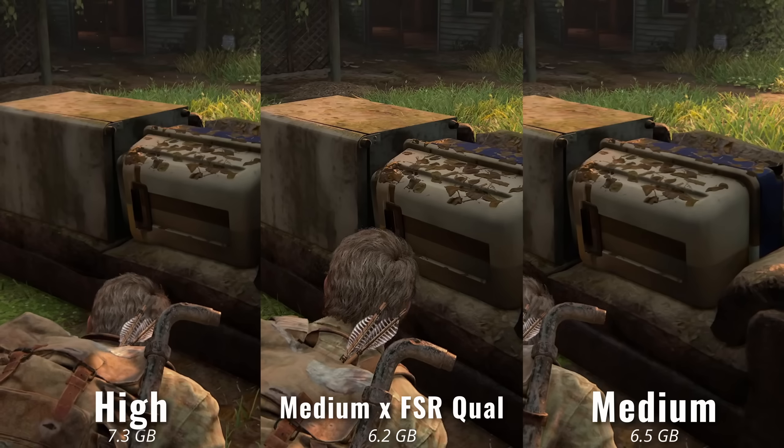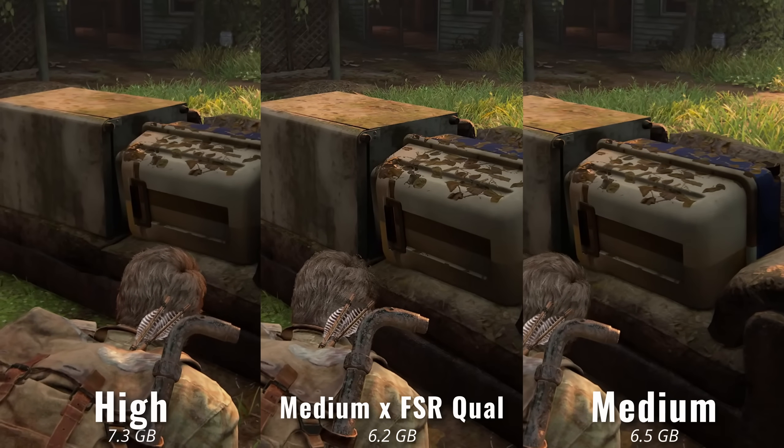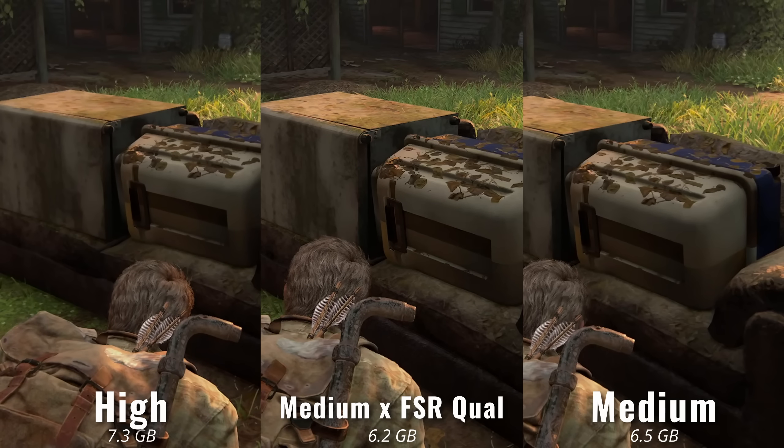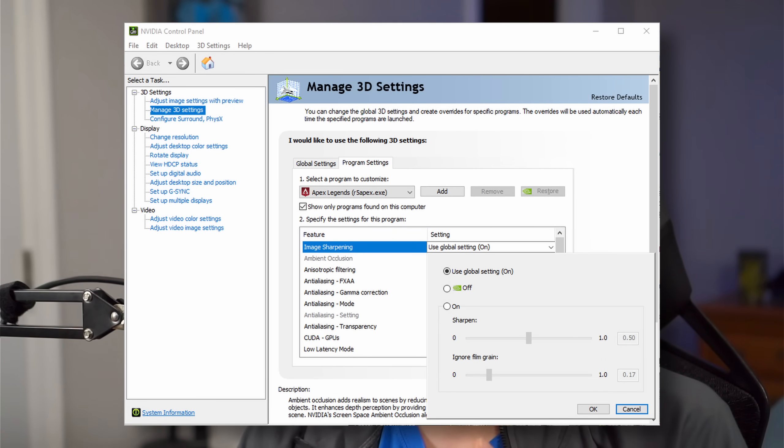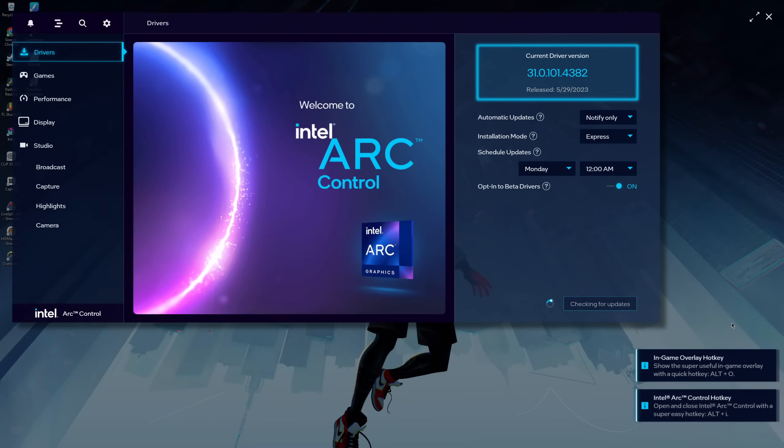If you show the FSR footage that's sharpened compared to native textures on higher ultra settings side by side, there isn't that much of a difference — not enough that I'd be throwing a fit. Obviously native textures at their highest resolution will look the best, but a lot of people would be impressed with just a little sharpening in their games. That's why all the graphics card makers — NVIDIA, AMD, and Intel — all have some sort of sharpening filter baked into their driver software.